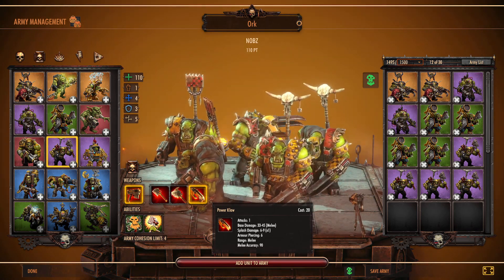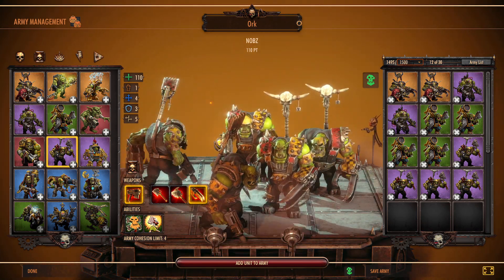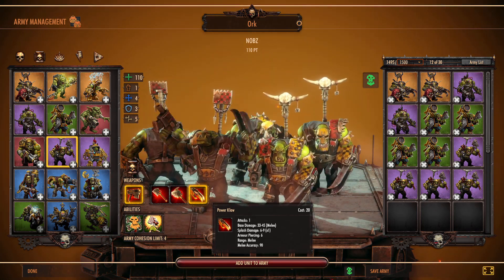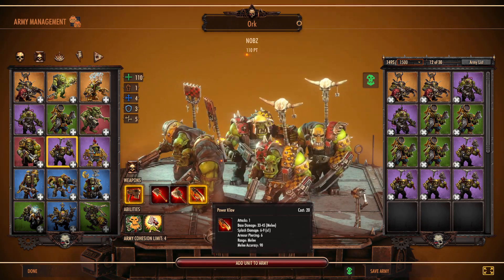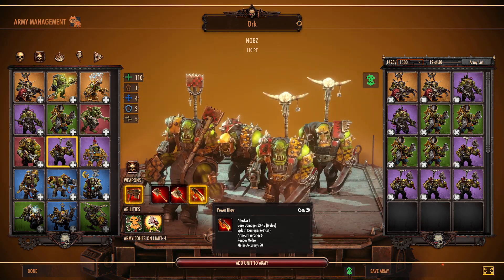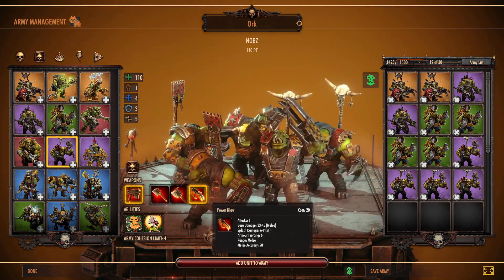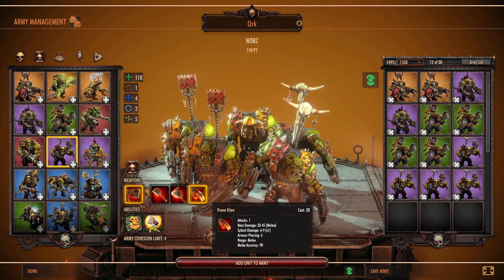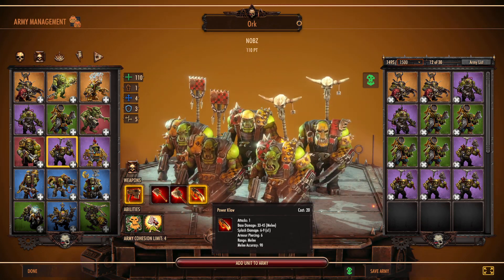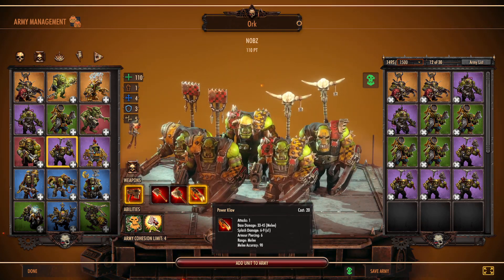If you just spend five additional points beyond the Big Choppa, you get them the Power Claw, which is a vastly superior weapon. If you get that missed attack, one of the Big Choppa units cuts their attacks off — but with the Power Claw you still get an attack. For one attack, assuming it hits, it does 33 to 45 damage. It gains a little splash damage of six to nine, you have five attacks across the squad giving 30 to 45 splash damage to something. Armor piercing goes up to six and it retains 90% melee accuracy.